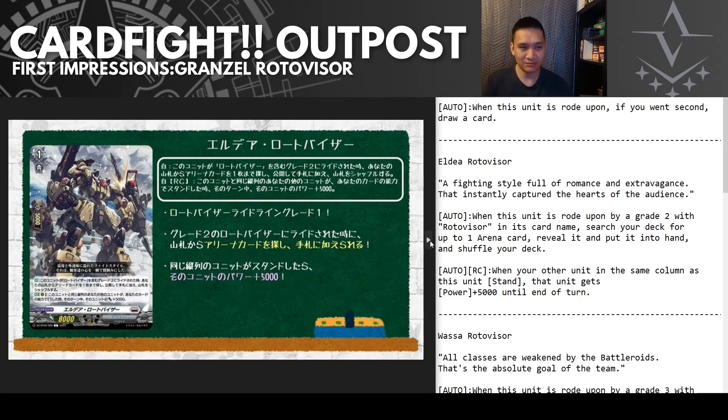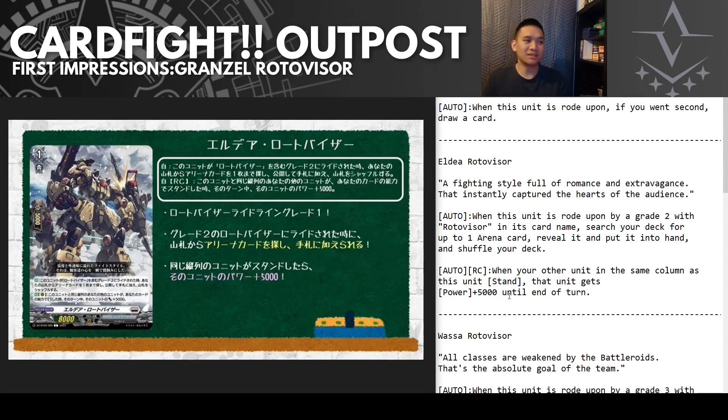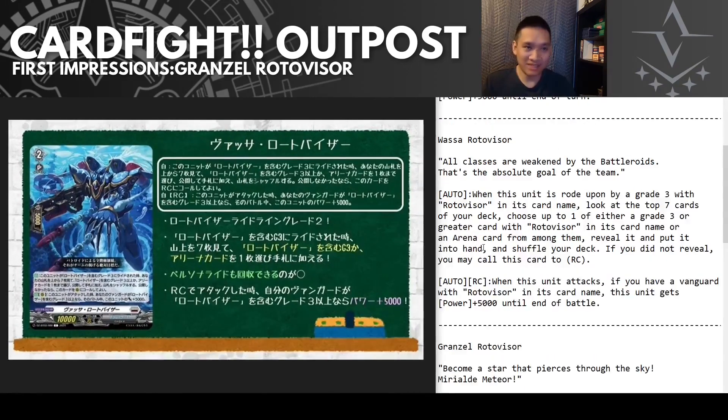I do assume we're going to get self-re-standing units in the next set — not on par with how some things could just re-stand right away, but rear guards that re-stand Roto Visor units. This grade one would be really good in those times. With the advent of anti-blitz order cards coming out, at least two nations in Dragon Empire and Stoikeia have had their anti-rush cards introduced, and the Dragon Empire card in particular hits a lot of Brandt Gate decks.